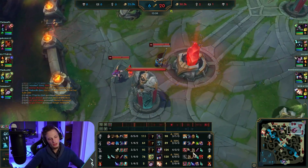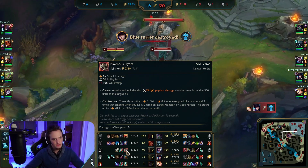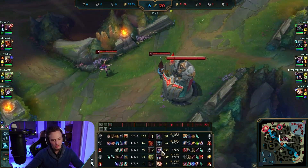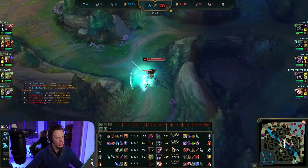We finish our Immortal Shieldbow and go for the BF Sword. We already finished our Berserkers. At this point the enemy Zed already has Ravenous Hydra — Zed becomes strong — but the game is kind of over: we're 4 and 2, our AD carry is 6 and 0, and our jungler is actually ahead having gotten objectives.